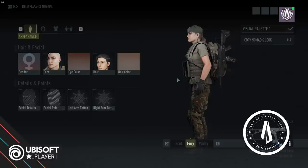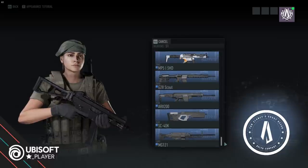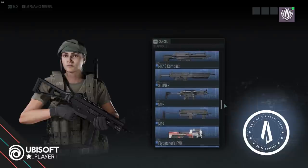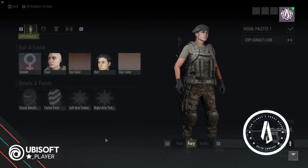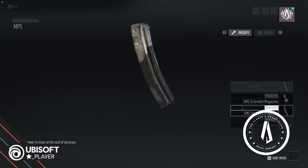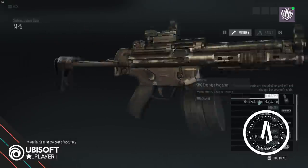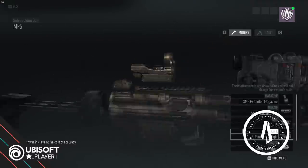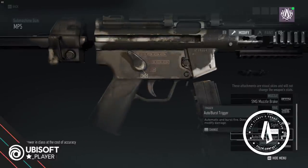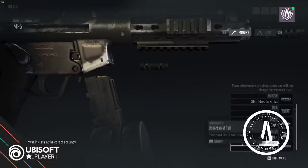What about Fury? Fury is currently carrying the UMP submachine gun, but it's an ill fit for her. I think she is going to be more of a traditionalist, so let's give her the MP5. We open that one in the gunsmith — she wants some more ammunition, a muzzle brake, a PEC box, a low-key sight, and we'll stick with the auto-burst trigger for her.